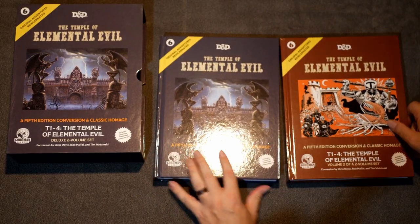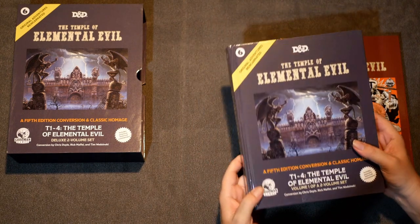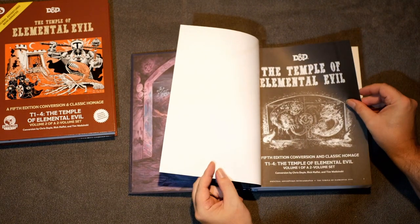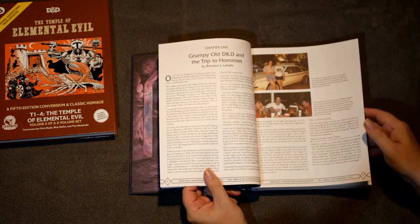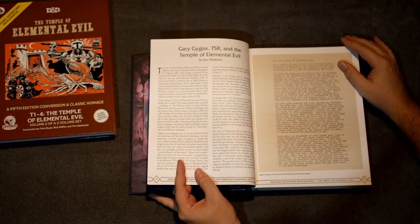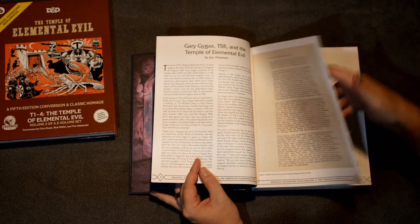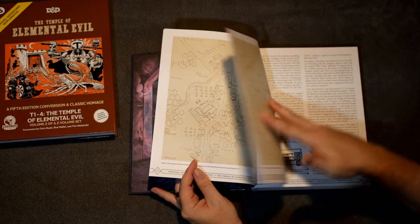You get two books in this thing. This is volume one — the dark gray cover. They go through and there's updated Goodman-style art. There are interviews with the authors and people who wrote it up. Here's obviously Gygax's original write-up for what this module is going to be. They've got hand-drawn maps that were part of the pitch.